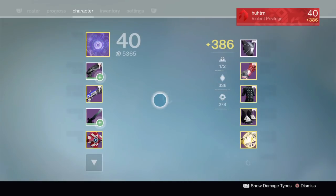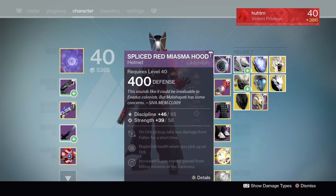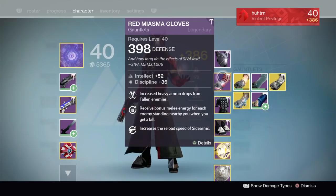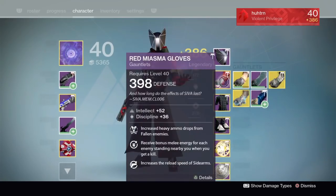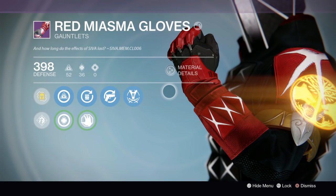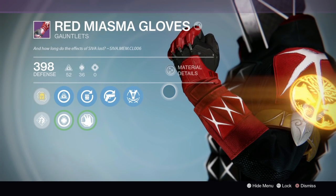You'll also want to note that the ornaments are only going to apply to the spliced version of the armor pieces. If you're using the normal mode armor pieces, they will not have the ornament slot. Now let's go on to the tutorial on how to finish Axis Phase 2 Challenge Mode.